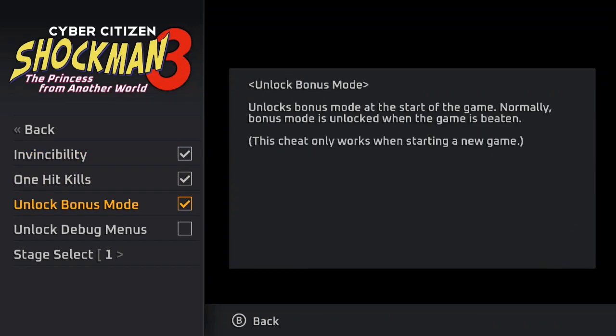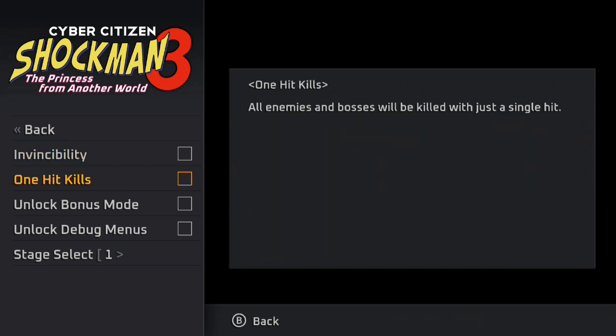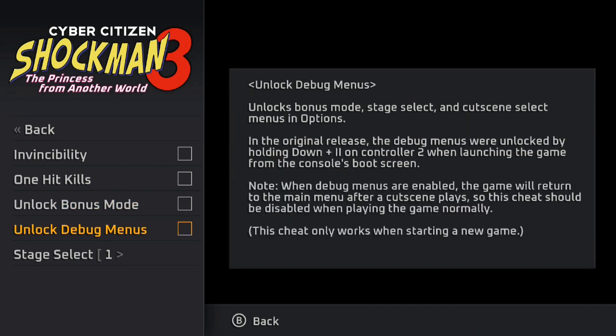I have cheats here, so I've gone ahead and turned on the one-hit kills and the invincibility, just because I wanted to get through the game and see how it played — and it plays amazingly well. I'm going to turn off the invincibility and the one-hit kills for this, though. I did also have the unlock bonus mode on, and it's hard to explain — it's not all that great.